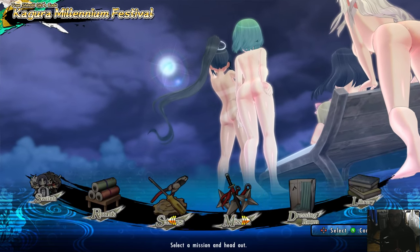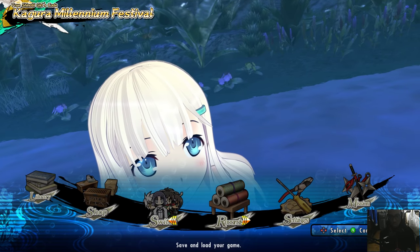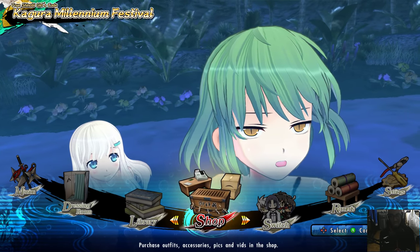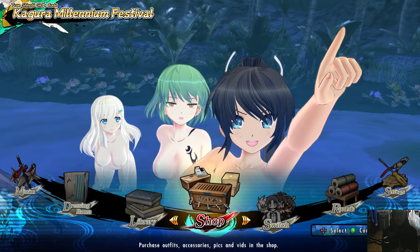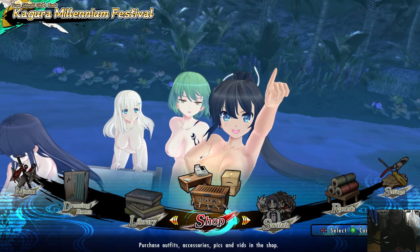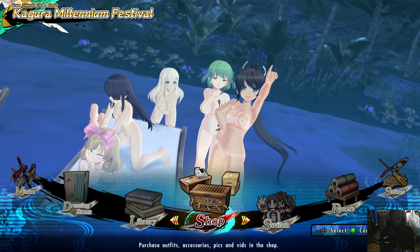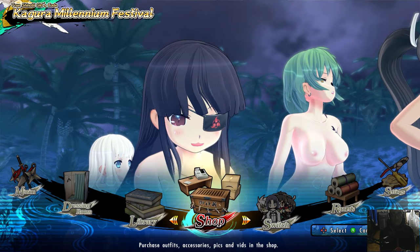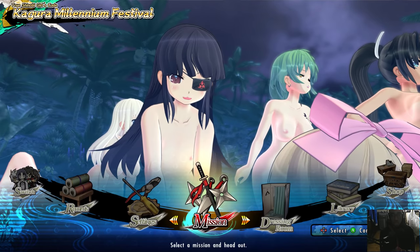I have a cracked copy so I don't even have online capabilities. Records is where you save, Switch is where you swap your main characters, and the Shop is where you purchase aesthetic things like costumes and outfits — maybe music too. Nothing that actually improves your fighting performance, but you make money from fights and make your character look cooler, so it works out.